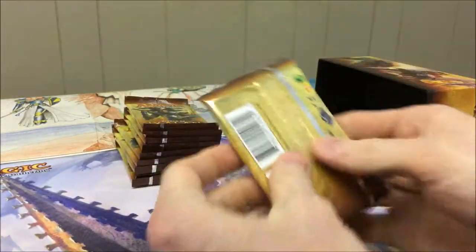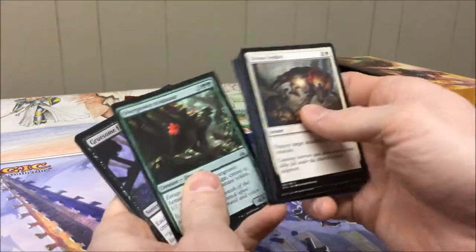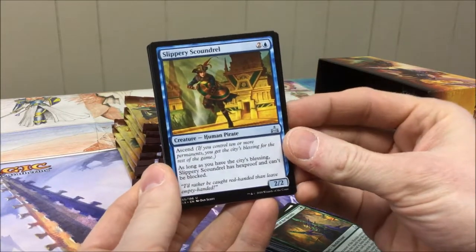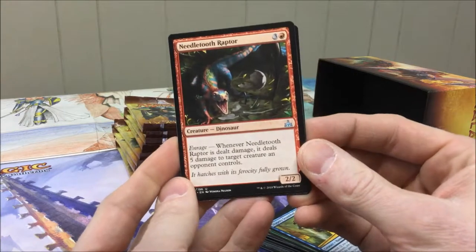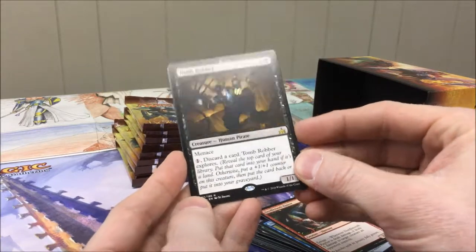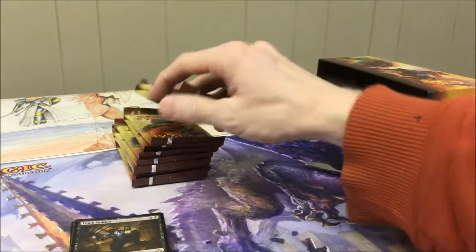I'll go through them really quickly. I'm not going to bother too much with the commons but I'll slide through them so you can get a sense of what's in here. I will take a closer look at the uncommons and of course the rare or mythic. So our first uncommon is a Forerunner of the Heralds — wonderful merfolk scout. A Slippery Scoundrel. I haven't had a chance to play this card yet in any limited formats but Ascend is easier to achieve than I thought. Oh and hello Needletooth Raptor — this may have to find a home in my dinosaur deck. The rare is a Tomb Robber. I actually want to try this guy in my Explore deck as well. Pretty cool — an island and an elemental token.